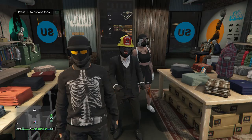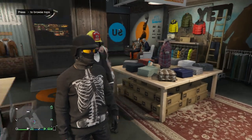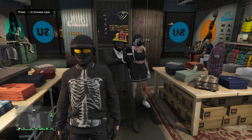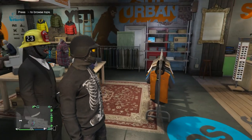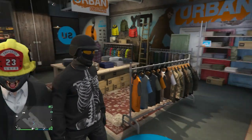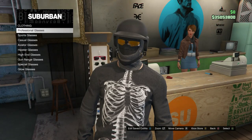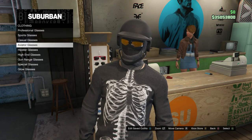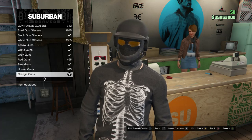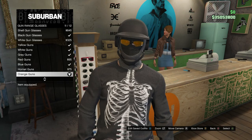For the fifth and final clothing glitch I'm going to show you guys how to combine a mask, glasses, and any helmet. This is a simple glitch — probably 98 to 99% of people know how to do this but I'll show you anyway. Go to your glasses and buy a pair you want with a certain outfit — I'm going to scroll down to gun range glasses and I already own the orange ones.